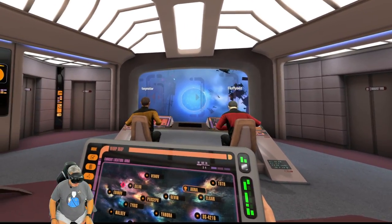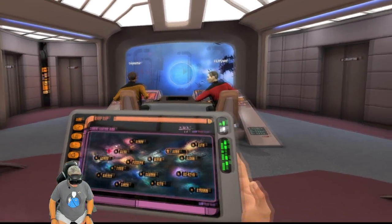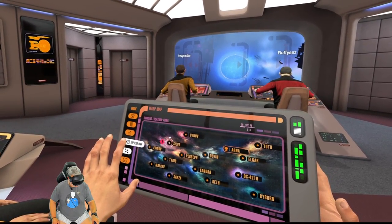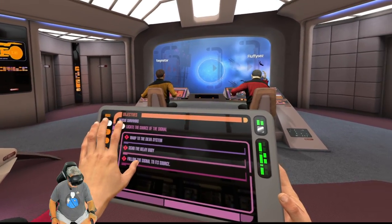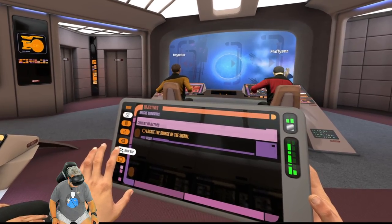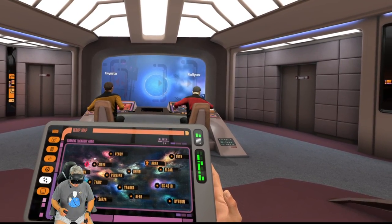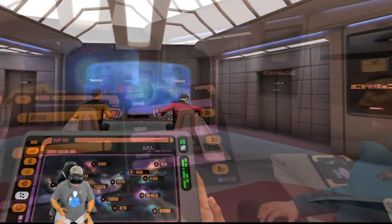How are we getting there? Are we setting a course? Yeah, my course has been set. I need someone to engage. You gotta warp, go to warp any time now. Yeah, who is it? What button do I press? Press them all, press all the buttons guys!